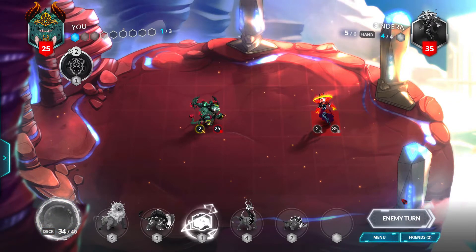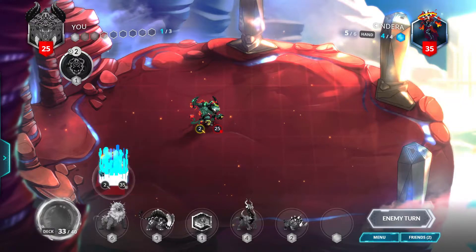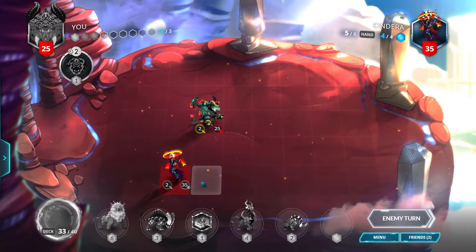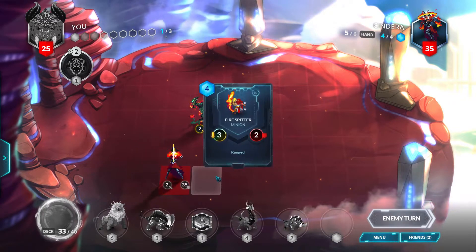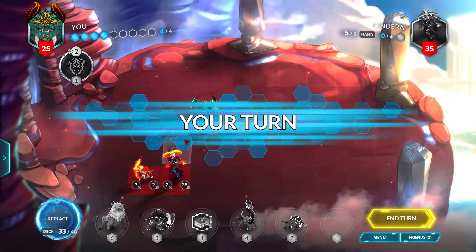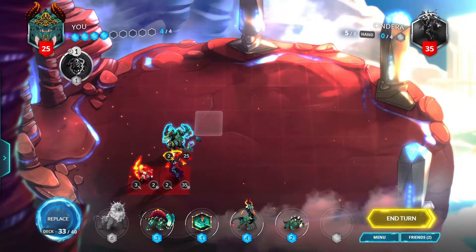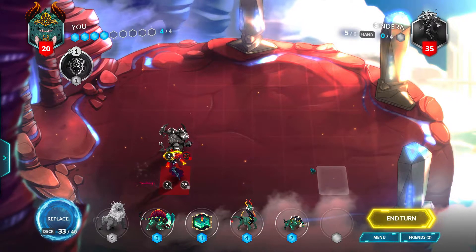We'll end our turn here. We got a God Hammer — alright. So it's gonna be annoying because the opponent is gonna teleport all around, so we can't really control that. And if you've seen one of my previous videos, you know that the teleporting is kind of annoying. Anyways, we have 4 mana, let's get rid of this ranged first and foremost. Ow, my face — I'm already at 20.